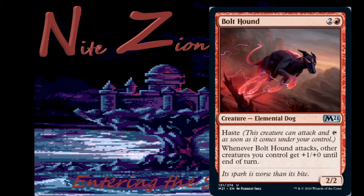Bolt Hound — two colorless and a red, uncommon Elemental Dog with haste. It's a two-two, and when it attacks, other creatures you control get plus one plus zero until end of turn. This is exactly what I meant by better uncommon cards. Very good in red-white and red-black limited strategies. Might see constructed play only because it is a Dog and there are a limited number of those on Arena for Brawl purposes. Its spark is worse than its bite.